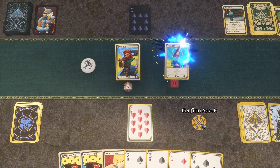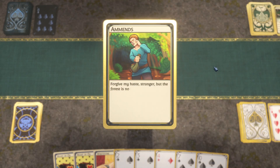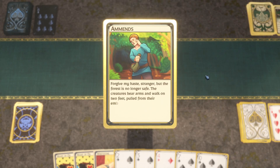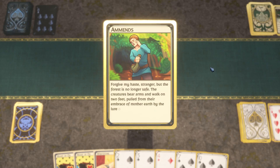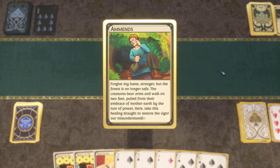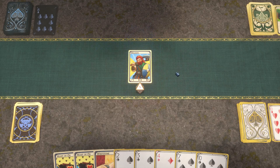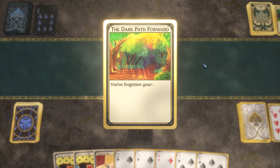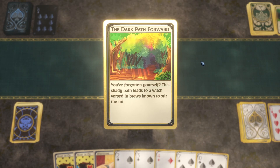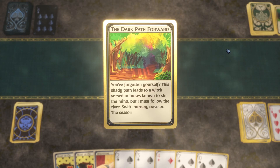I'll use my ten. And I win! 'Forgive my haste, stranger, but the forest is no longer safe — the creatures bear arms and walk on two feet.' I don't care what animal arms these bears have. I took no damage, so that doesn't mean anything to me. Apparently there's a shady path to a witch.